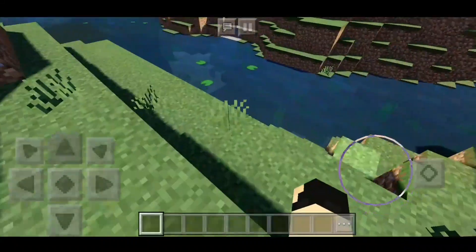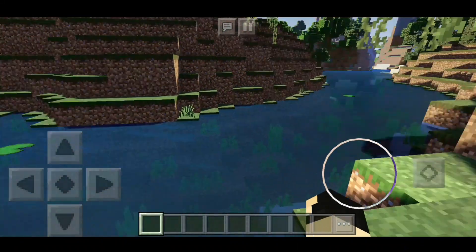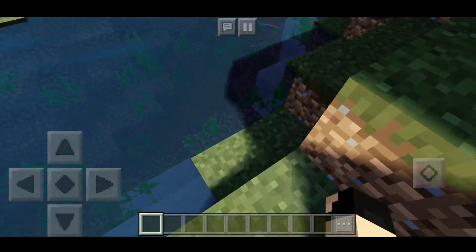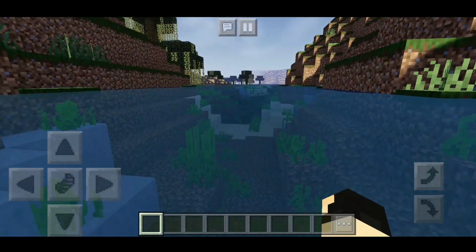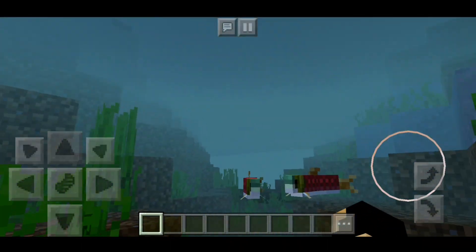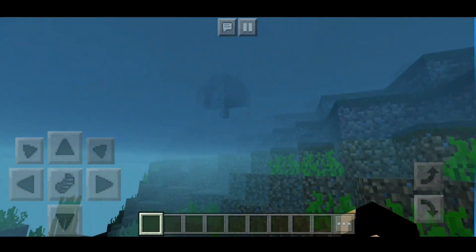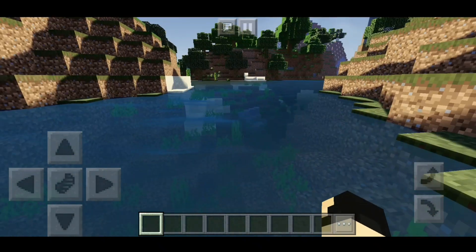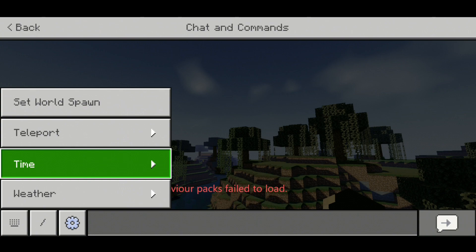Let me show you guys the water real quick. As you guys can see, this is what the water looks like — it's subtle, nothing crazy. I actually like that. You can also see the shadows on the water, which is pretty cool. Let me go underwater real quick. There's nothing special underwater, but if I go up you can see little waves. So that's pretty cool — I like those little touches.